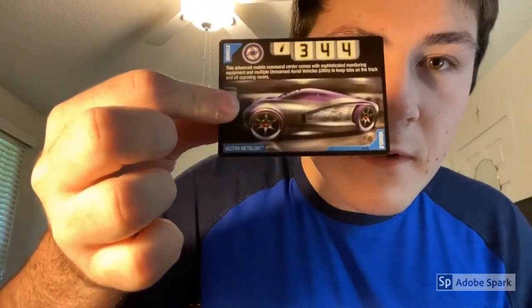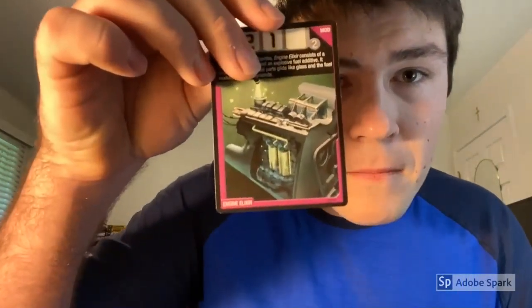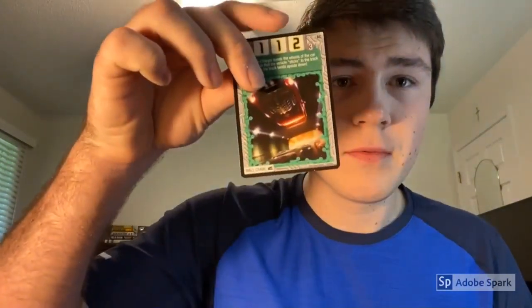Pack 1: RD10.V2, Vectra Metalloid, Mechanoid Destroyer, Excel Charger, RD7.V2, Engine Elixir, Water Realm, Labyrinth Realm, Tornado Vortex — I do have a buyer looking for that one, so that's a good pull even if it's not a 3D foil — RDO6.V2, Hardened Underbelly, Pick a Line, Wall Crawl, Arrow Package, and Nightlife. First pack down.